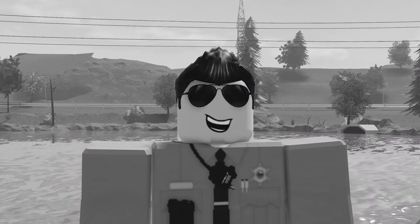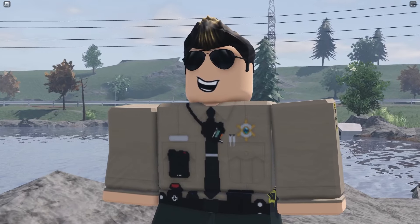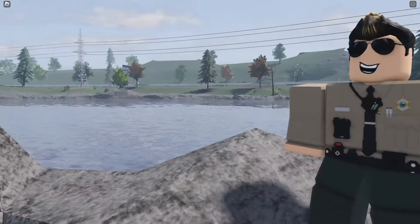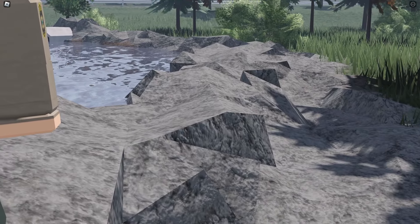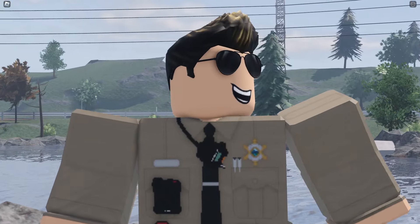Quick note whilst I'm editing — developers have seen this bug and a fix will be rolled out very, very shortly. Kind of a weird bug. I would have thought maybe if you ragdolled right beside a body of water, then it could get a bit confused if there's water terrain glitching through. But no, it's in very random places in front of departments and stuff.